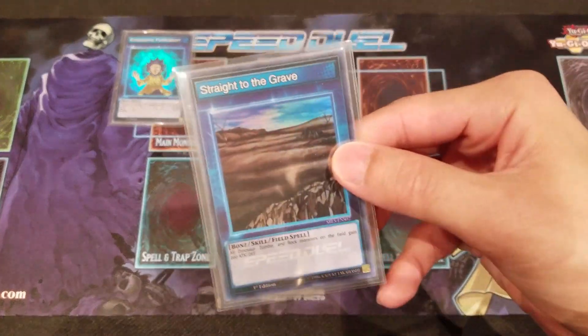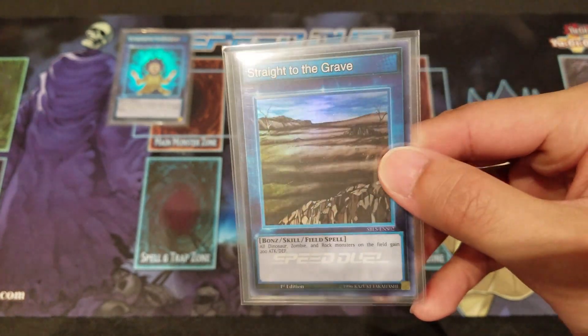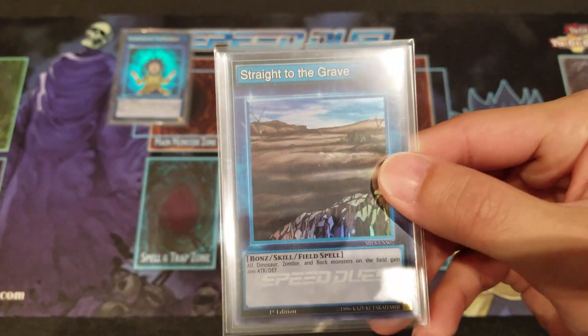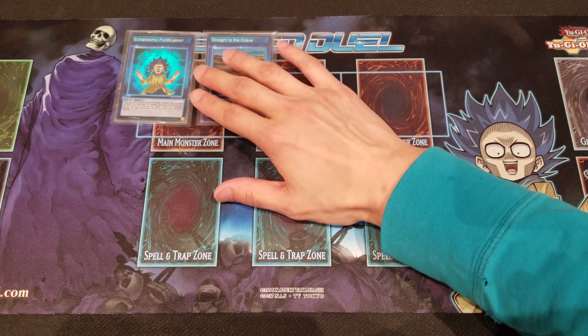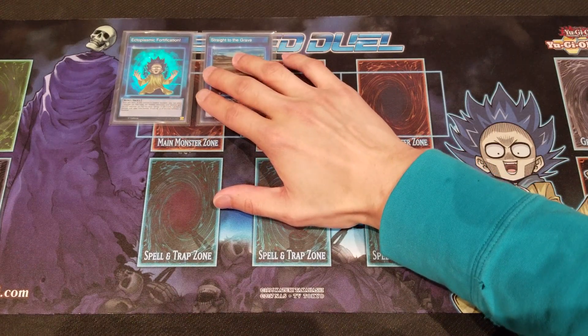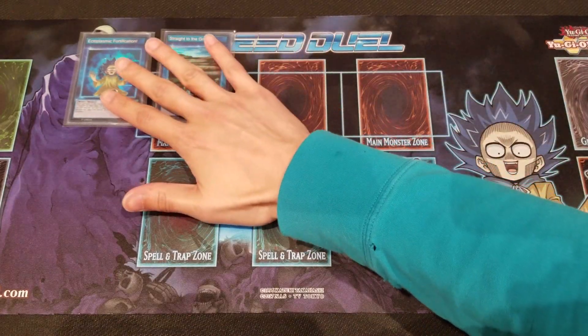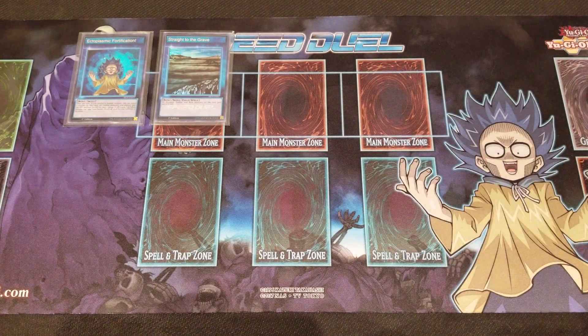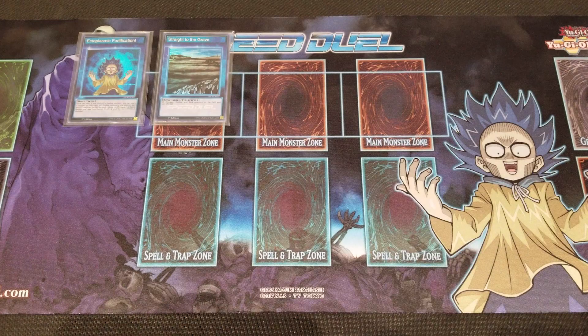The other, safer option is Straight to the Grave, which gives a default 200 attack and defense boost to all your Zombie type monsters — really great as well. Choose one based on your playstyle. Comment down below which one you prefer. Remember, you can only pick one of either to play in your deck.